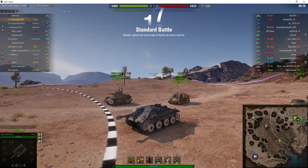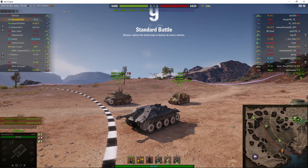Welcome back to What Are T Noobs with General Disturbance. This is the Jagdpanzer 38T Hetzer — it's the tier 4 German tank destroyer. It's located on the north spawn of El Haluf, and this one is under the command of Beer Waller.